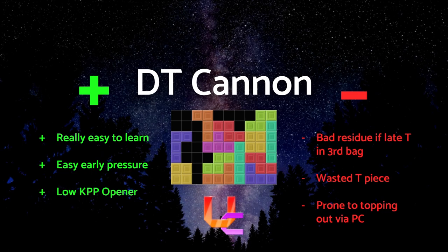Once you send the first TSD, if it doesn't come early you may have to keep stacking up until you get it in the bag. This can lead to a less than ideal board once you complete the TST. On top of that, it uses a T piece as part of the opener. For most openers that use T-spins, you want to avoid using your T pieces as part of the opener in order to preserve it for damage output. With DT Cannon, that simply is impossible.